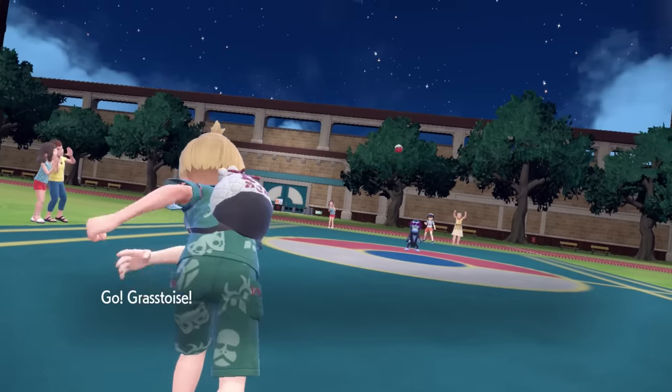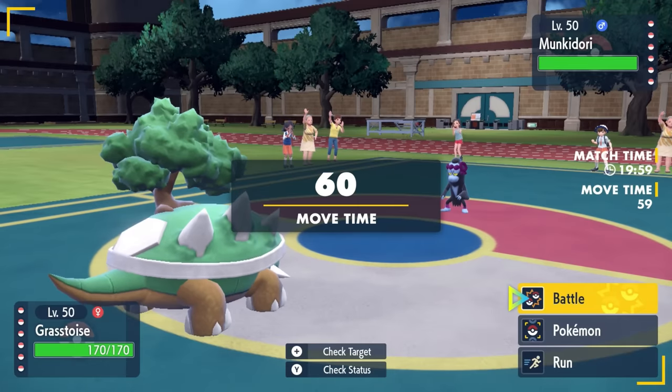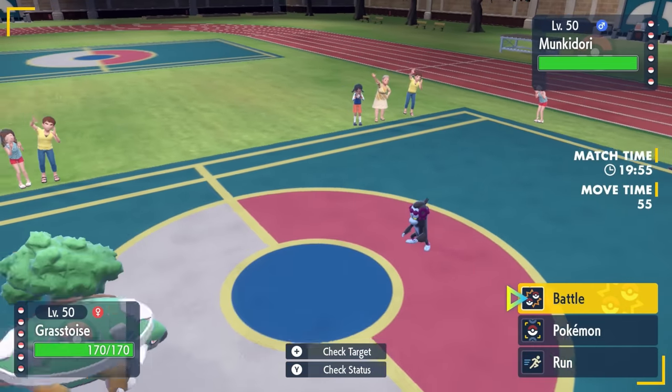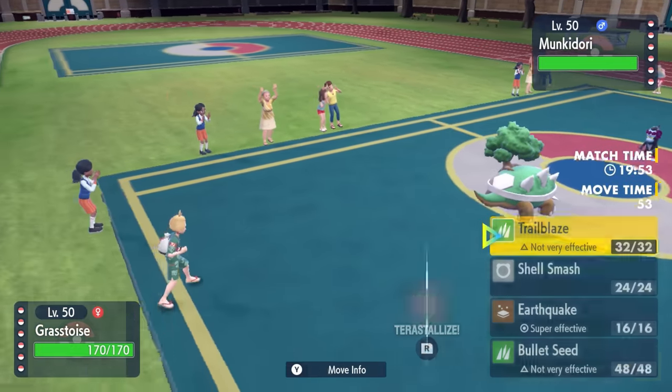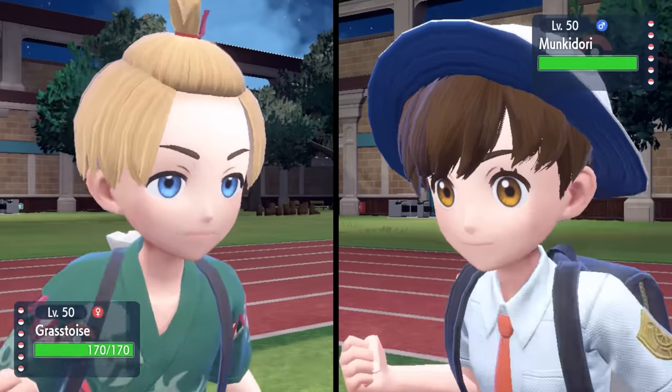All right, so my opponent is going to lead off with the alien from American Dad as I decide to toss out the Torterra. So first of all, this poison psychic type over here, I'm not really sure exactly what this thing wants to do. I'm thinking it's probably going to want to get out of here fearing an earthquake. I'm thinking potentially I can go for a turn one shell smash.